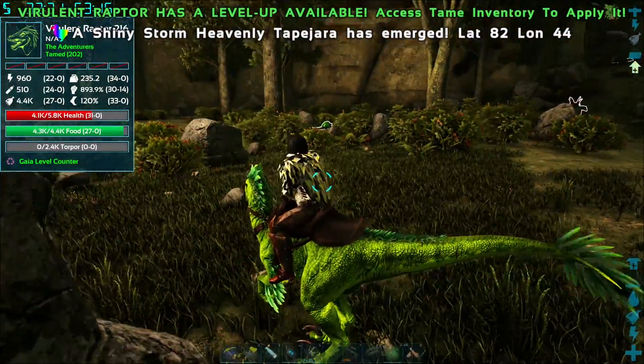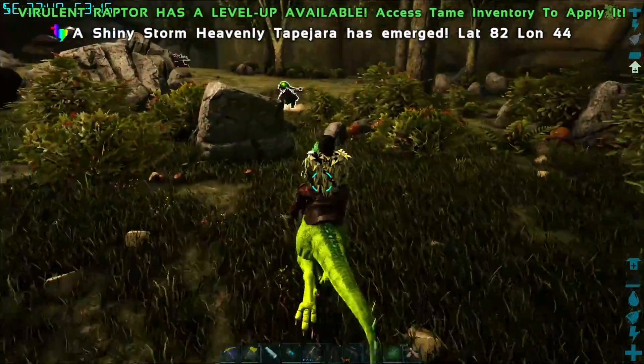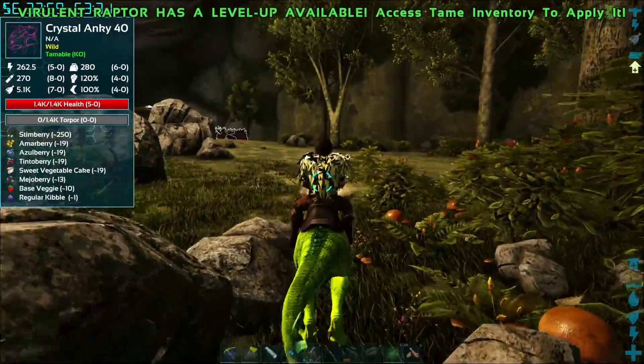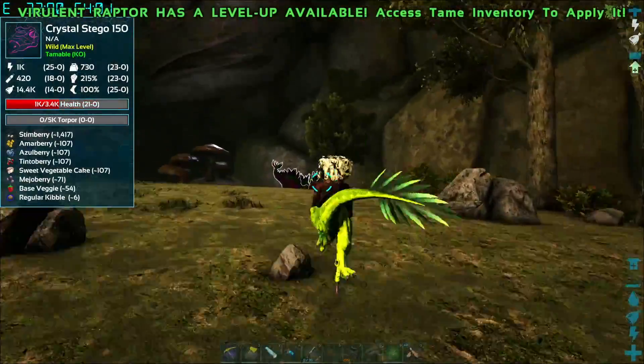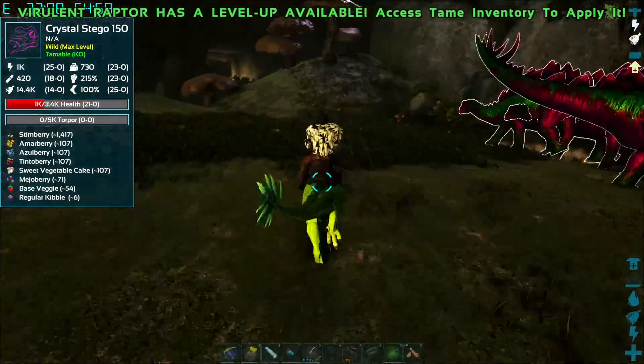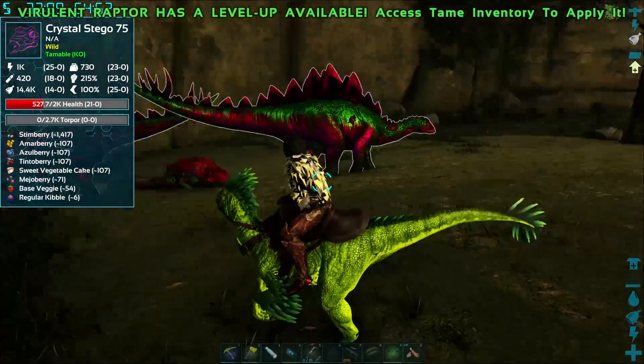We got at least one crystal guy. And then hopefully we'll get a shiny storm heavenly Tapejara — ooh, people are going to be racing for that. We should get lots of messages for these shinies now. It's going to happen quite a bit during each episode — if it's a little annoying, I apologize, but it's going to keep happening. Oh man — the stego wrecked that guy.